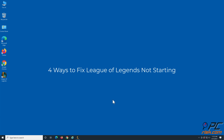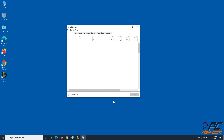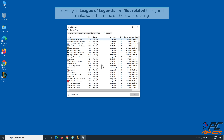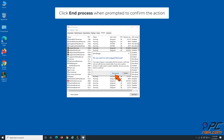Solution 1: Launch League of Legends from its installation directory. Hold down Control plus Shift plus Escape keys to open the Task Manager. Navigate to the Details tab. Identify all League of Legends and Riot related tasks and make sure none of them are running. Right-click each League of Legends and Riot related process and click End Task. Click End Process when prompted to confirm the action.